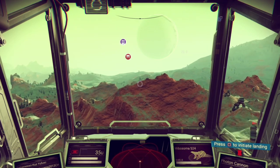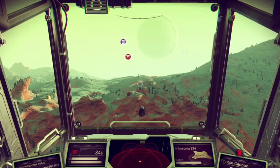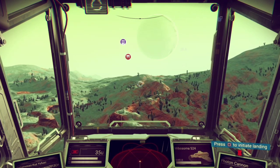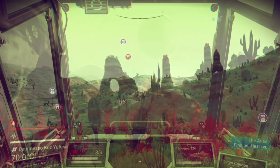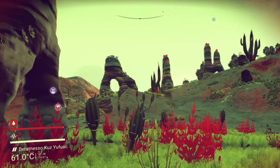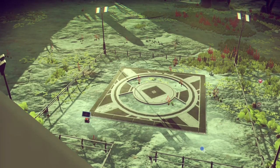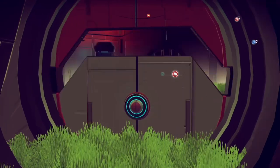Going from one planet to another, planet hopping is actually quite fun. Setting down once, twice, or three times in different locations will most definitely show you if the planet has anything to offer. It's all about discovery - from little color splashes in red and green to this downright really strange landing platform, completely sunken in and overgrown. But it wasn't just outside - also inside - that's the way it looked, like nobody cleaned up here for the last 250 years.